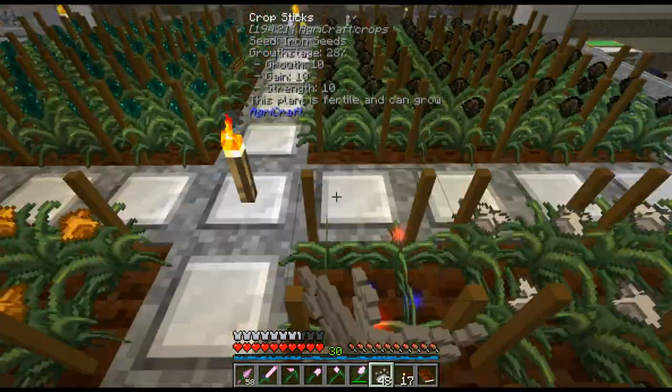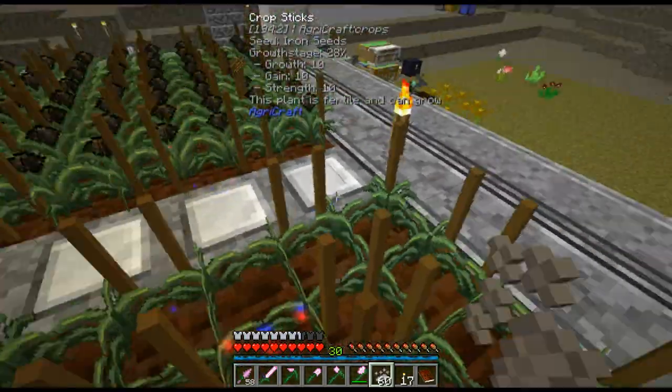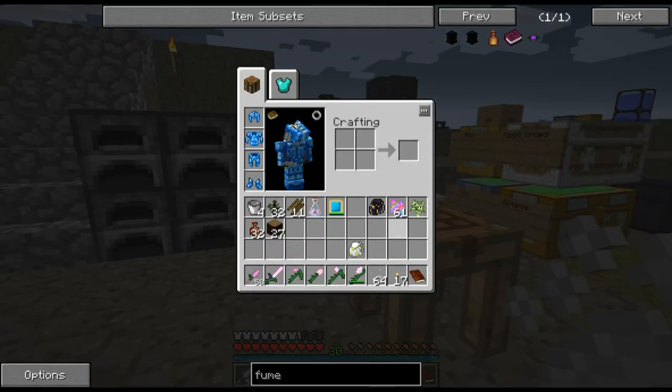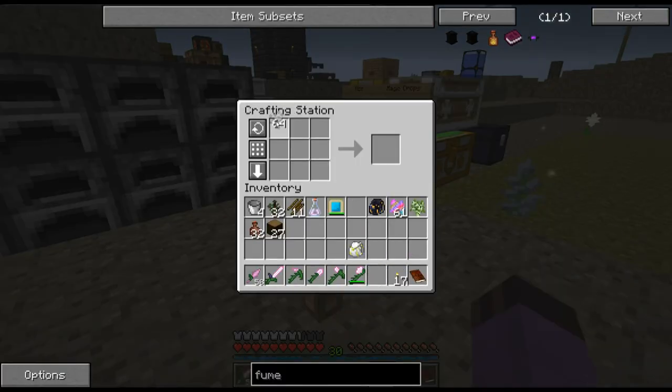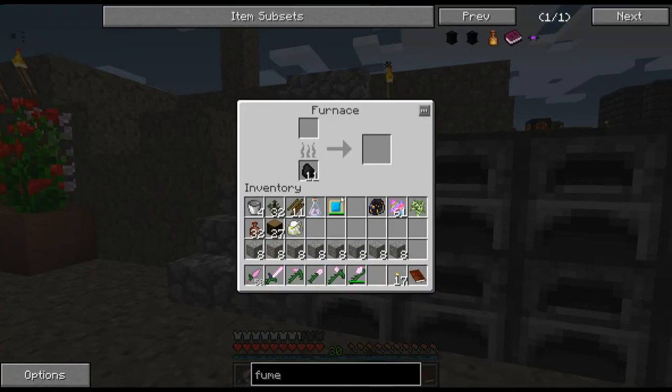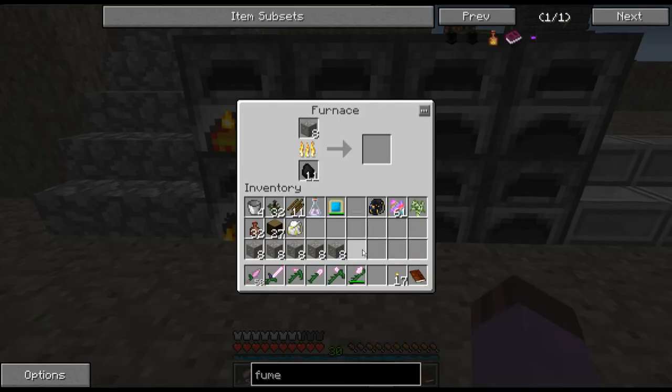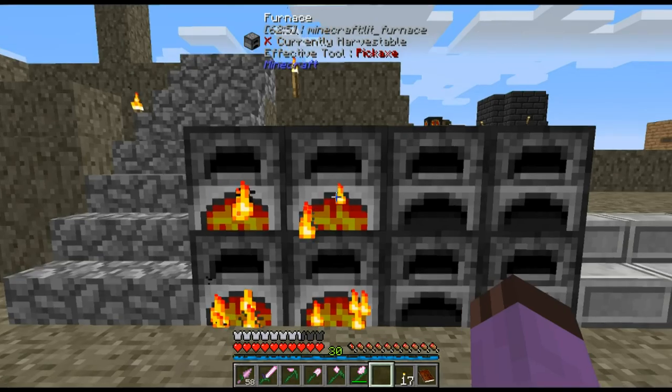A convenient thing about having a magnet is I can just run through the field harvesting; I don't need to particularly try to find all the little bits of essence. I could probably make myself a scythe or something and use that for mass harvesting - that's an idea. It's a better weapon than the sword anyway.